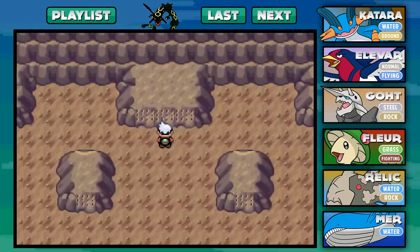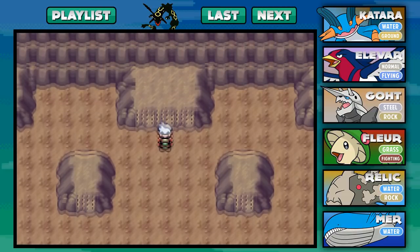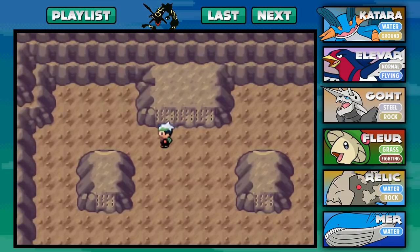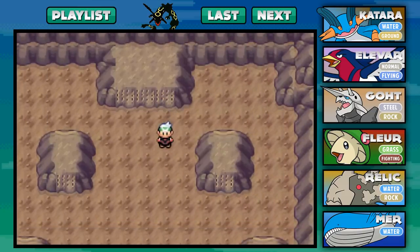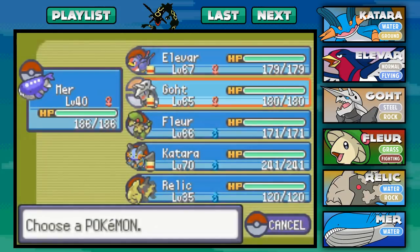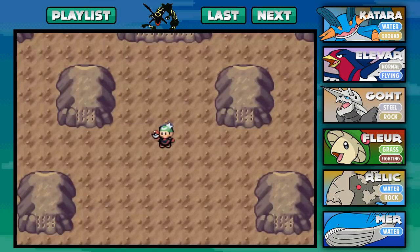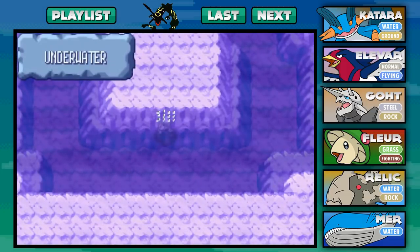What is that sound? It sounded as if a door opened far away. A door opened? Where could a door have opened? So basically, what this place does is it opens three different caves for us where we will be catching the three Regis: Regirock, Regice, and Registeel. First one we're going to be going after is Regirock. Let me go ahead and make our way out of here so we can actually get there.